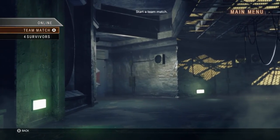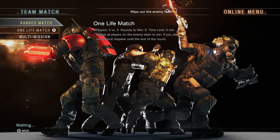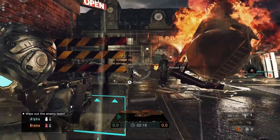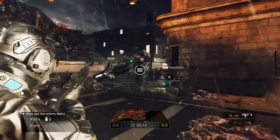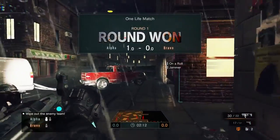Multiplayer is pretty much a ghost town, but if you find someone it allocates you into teams of three people in both modes of gameplay: one-life match and multi-mission. As the name suggests, one-life match gives you only one life and you're out of the match until everyone in a single team has been defeated. The emphasis on quick kills is similar to Quake 3, which would be a good thing if the controls and gameplay weren't so tedious.